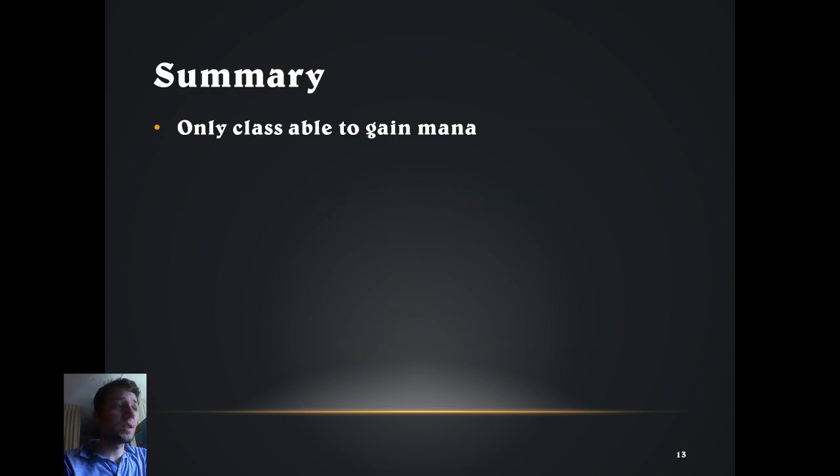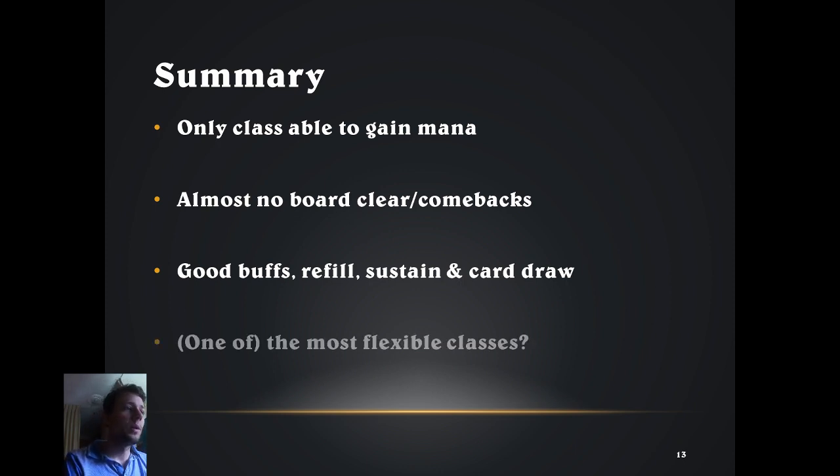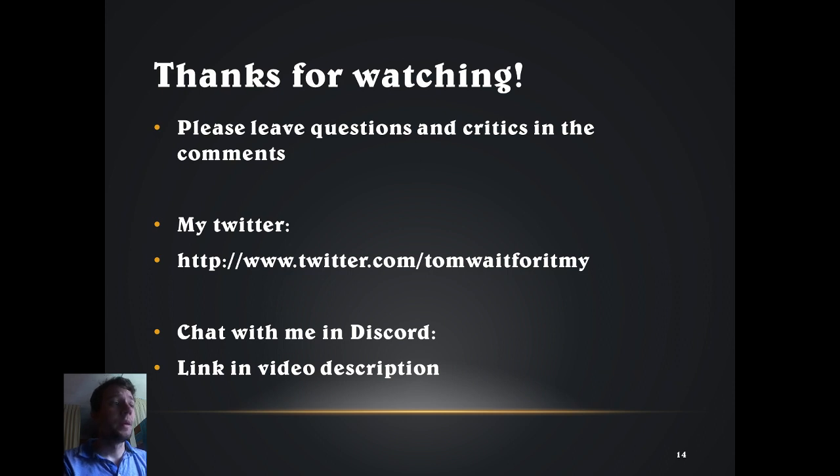To summarize: Druid is the only class able to gain mana crystals. The weakness is the lack of board clear and other comeback mechanics. The strength is buffing minions, refilling the board, and sustain and card draw. Overall, Druid is one of the most, if not the most, flexible class in Hearthstone. Thanks for watching — I hope I told you something new. Did I miss anything or do you disagree? Let me know in the comments. See you in my next episode where we let the hunt begin.